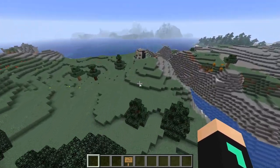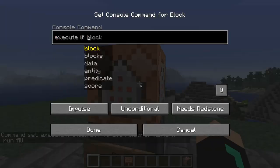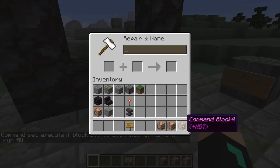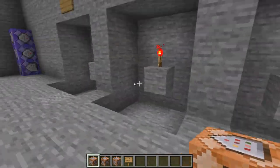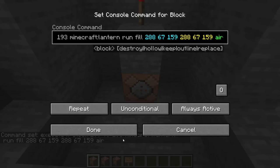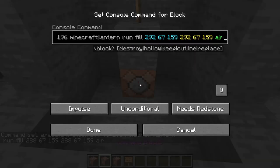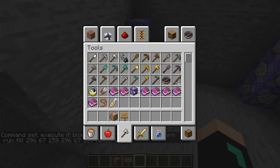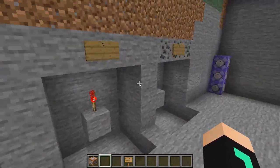Now we have the first three done. We're going to go back and do the next three, then place them all down — always active and repeating. Those command blocks will make it so that whenever we place the lantern on the altars by the portal, those redstone torches will activate.